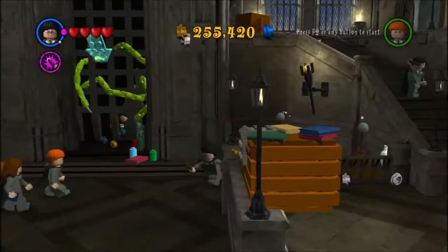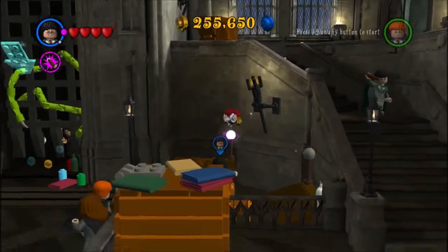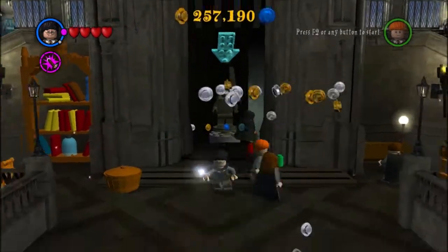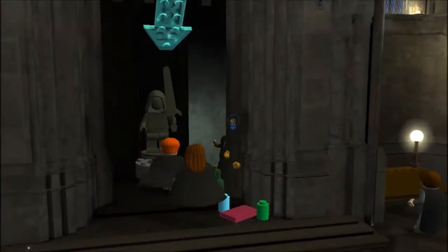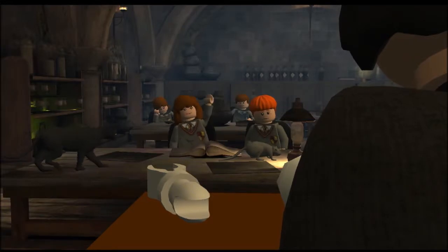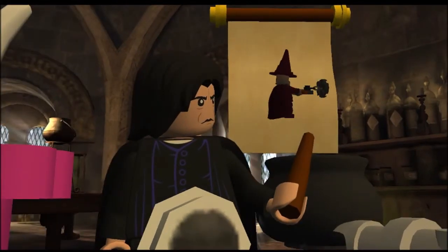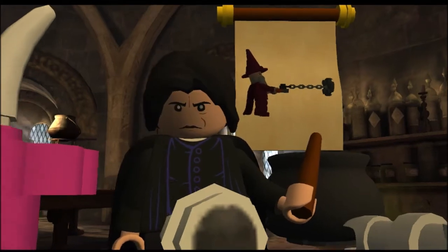I'm going to collect some more studs and then go through that gate. I'll use my newly learnt spell Lumos to get these studs first. So we're doing Potions with Snape and we'll learn a new potion - it's going to be the Strength Potion. At the beginning of the game only Ron with his potion could pull chains, but Harry and Hermione can do it now too, which is handy.